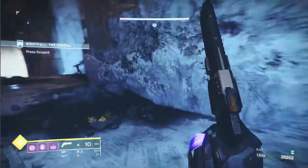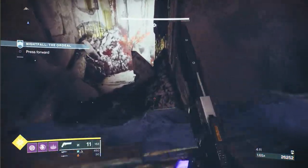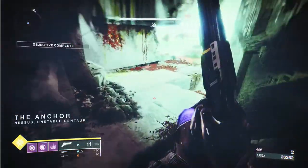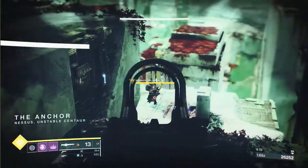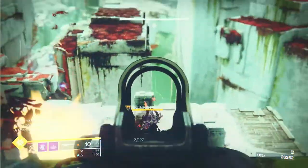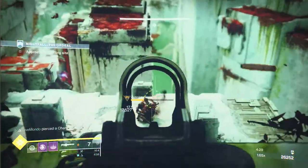It doesn't really matter if Match Game is on — any weapon that does explosive rounds will go through the shield of a red bar, so you don't have to worry if you don't have a grenade. The Xenophage and my Seventh Seraph, which has Timed Payload, will go through those void shields.